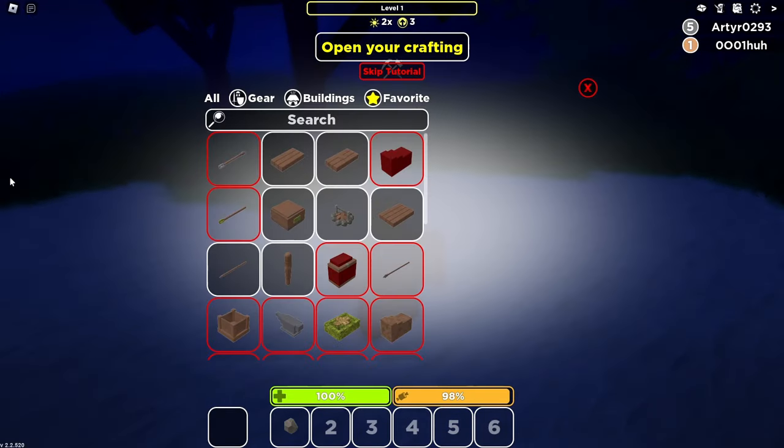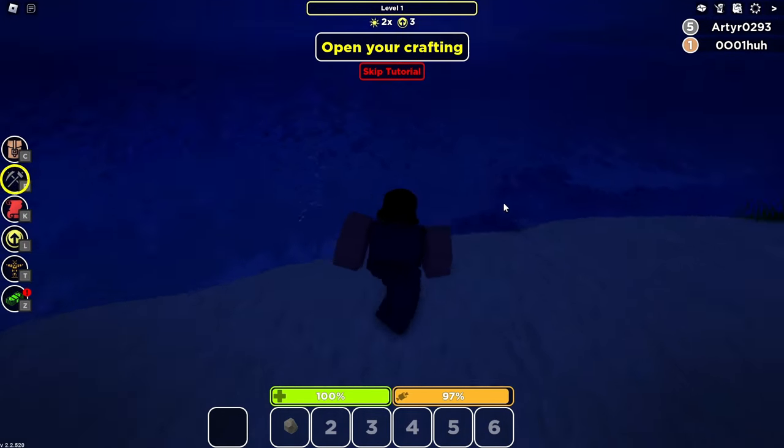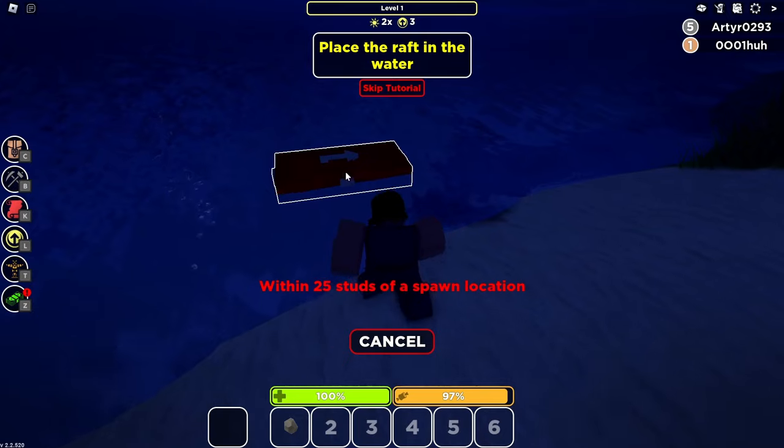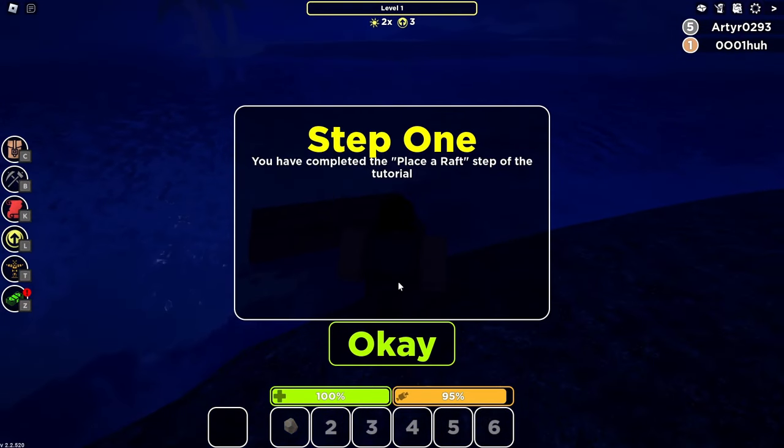So open my crafting — how do I do that? Click on the raft. Okay, I actually played it very briefly. Open my crafting again — wait, why can't I craft it? Too far — wait, I'm too close to the spawn. Yeah, someone recommended this to me. You've completed the 'place a raft' step of the tutorial. Okay.